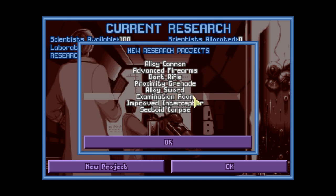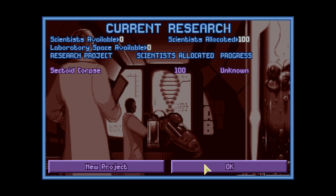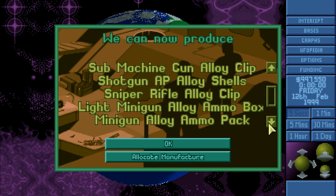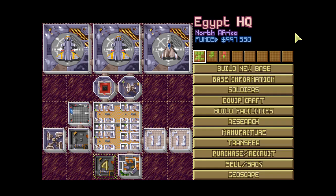Looking at the new unlocks: rifle, cannon, advanced firearms — we don't have anything new there. But now we can produce pistol alloy clips, magnum 44, alloy drum, rifle alloy clips, submachine clips, shotgun clips, sniper clips — even for a heavy machine gun. That's cool, let's actually manufacture some of those.